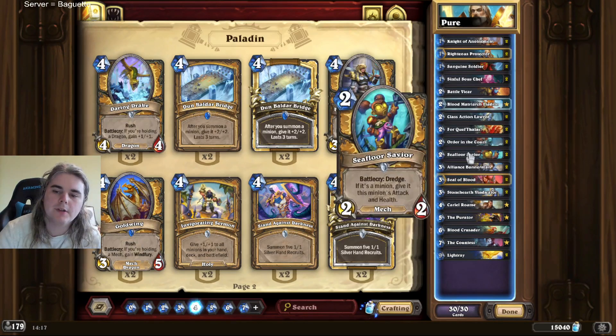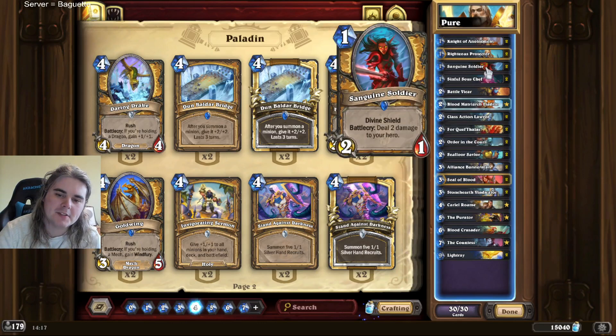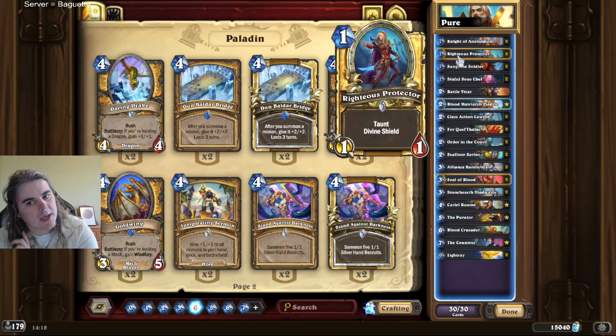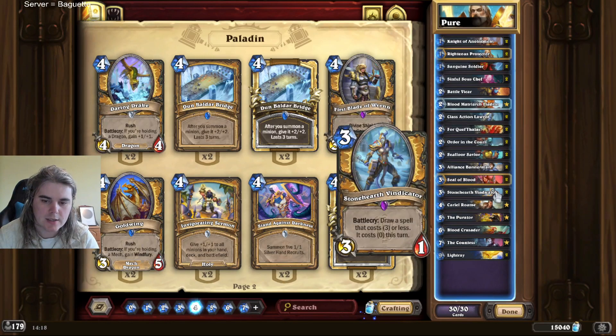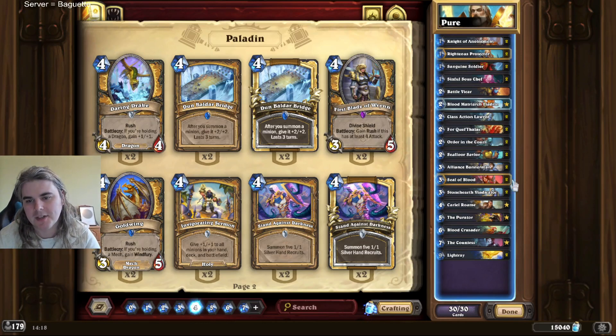I would not keep Order in the Court or any of the holy spells ever - actually, I have kept this sometimes. You can keep this one if you're going first and you have Sanguine Soldier - it's a pretty good combo. Or if you have Righteous Protector as your one drop, especially if you're against a sort of passive deck or a deck that's very likely to play a 2/2 on turn one, but you have to be going first. This on one, this on two, kill their 2/2, have a 5/1 with divine shield hitting face - very very strong. But generally you don't keep the holy spells. Don't keep Order in the Court either - it's a bit too slow tempo. You can keep the Vindicator, but I'd hesitate from solo keeping it. There are plenty of three mana plays available for this deck, but if you miss out on your one mana play it's very very devastating. So make sure you have the curve before you think about keeping it.